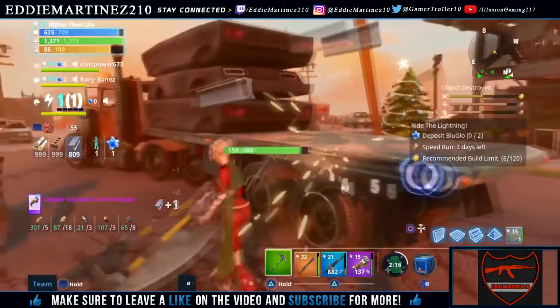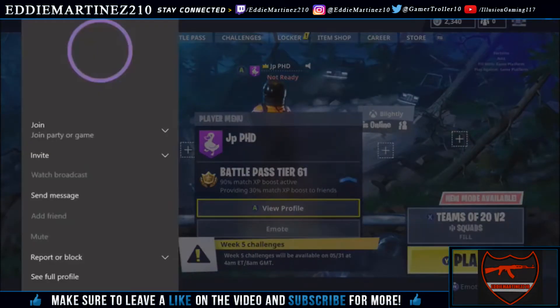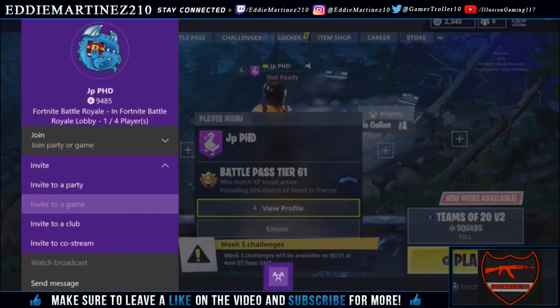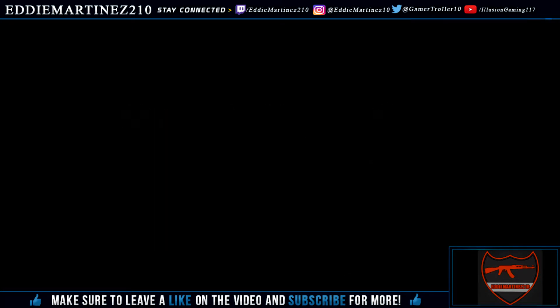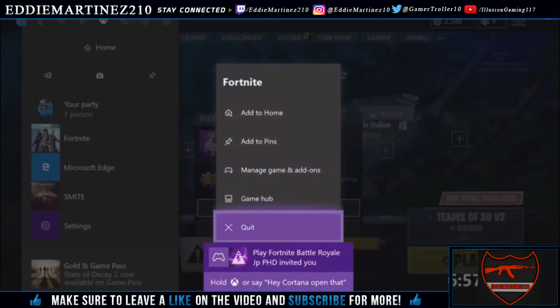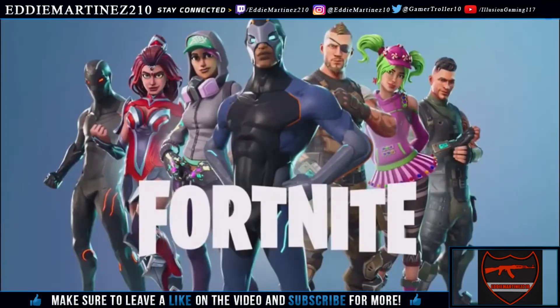So what you want to go ahead and do is start up by loading Fortnite Battle Royale. Once you go ahead and load up Fortnite Battle Royale on whatever system you're going to be doing it on, you want to go ahead and click on your profile, click 'Invite to Game,' and then after that you're going to go ahead and close out your Fortnite Battle Royale.